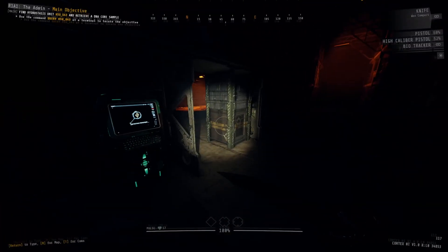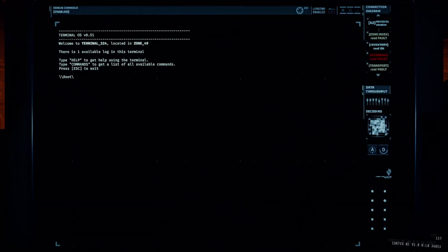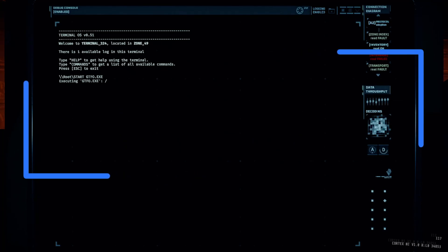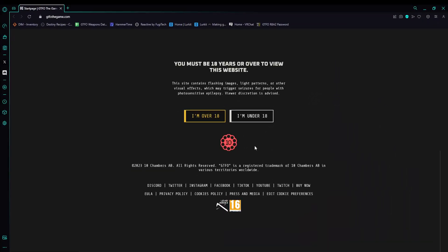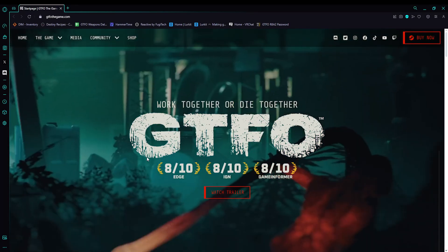Starting off, let's go over some of the commands that aren't quite as impactful as the rest. The first one on the list being startgtfo.exe. Putting this command into a terminal will simply open up the official GTFO website on whatever your active browser is on your computer, and that's really all there is to it.